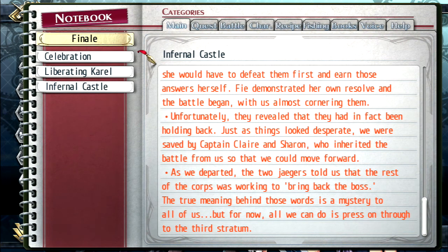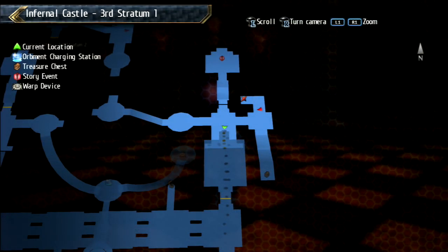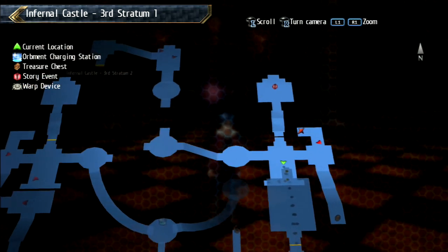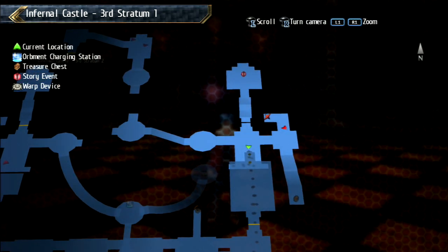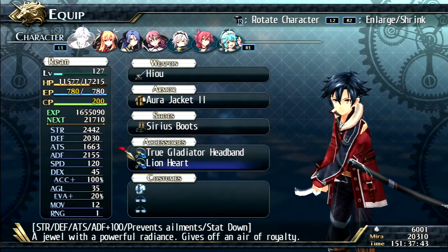Concerning what we've seen throughout this entire game as well as the first game, I would not be surprised if they were able to bring back the boss. Anyway, that's pretty much what happened last time. We were just exploring through the third stratum — we're in Infernal Castle third stratum one — and I'm trying to remember if I got any new items. I don't think so.